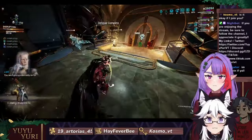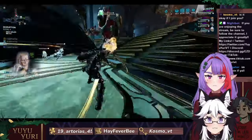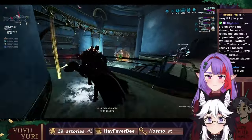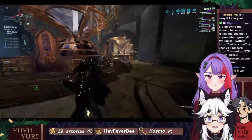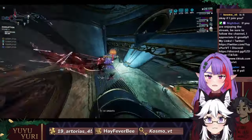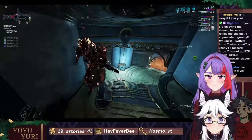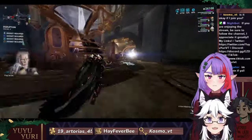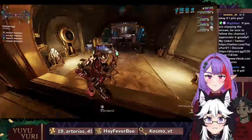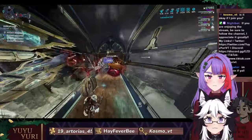We killed a gruzzling and it gave us a Dante blueprint — hell yeah! That was me killing the last one. Yeah, that was around the missions library puzzle room area.